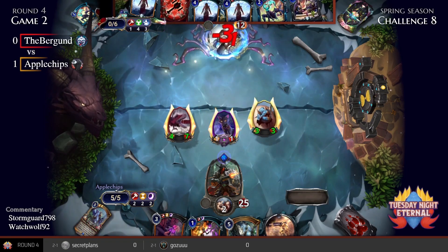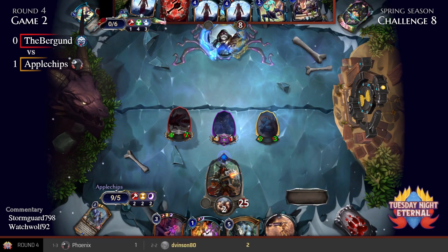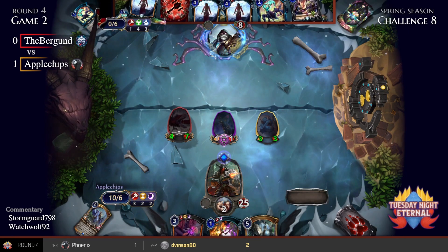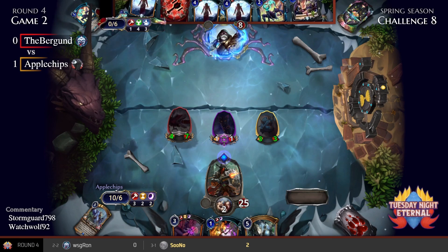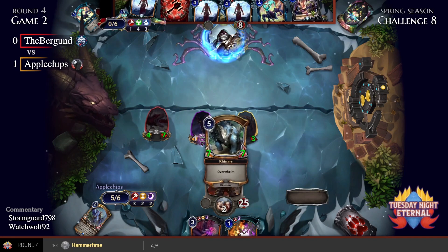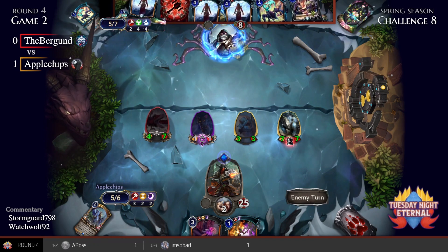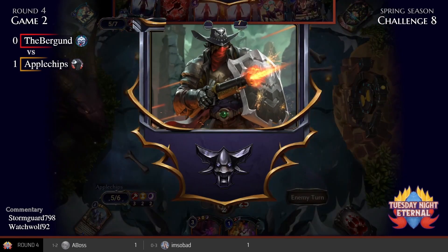If the Brigand is able to survive long enough, the plan is kind of to double Elemental Fury to cut up a board clear that would kill Reva. With that in mind, I wonder if Apple Chips is going to hold on to the Rhine Arc — it's a tough decision. I think you just have to hold, but it's hard when your opponent has six cards in hand. If you don't hold, you're able to beat a single removal spell. Either way, just forcing things — playing the Runner.